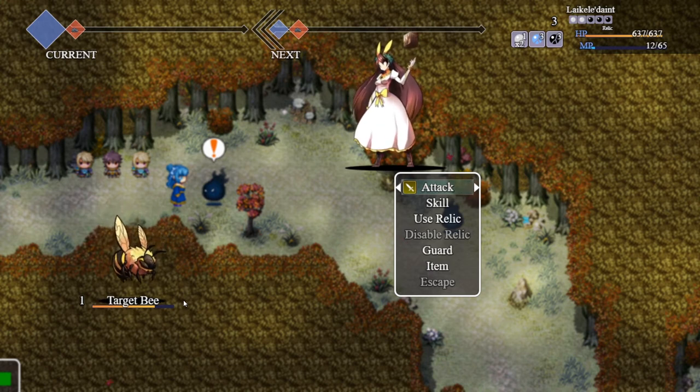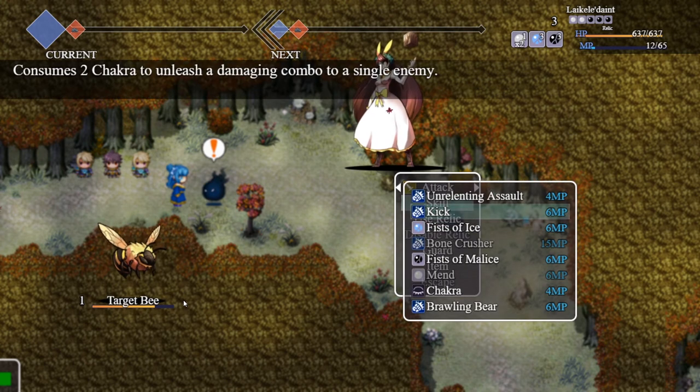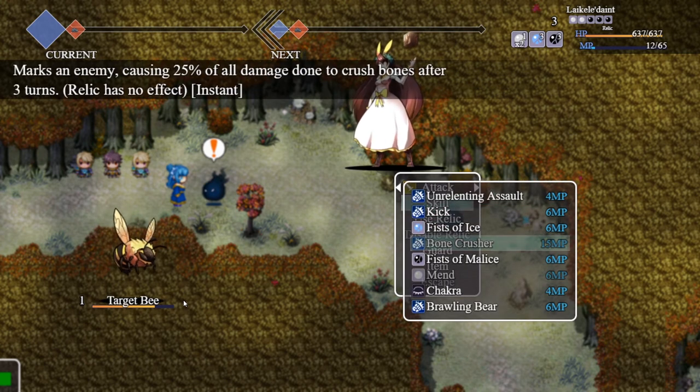As you can see, Monk is all about buffing your auto-attacks, and then using Bone Crusher as a debuff on the enemy when you're fully buffed up. Use the highest damaging abilities you can. This is a great time to have other classes that have buffs, such as Bards — in further videos we'll show other classes that can buff. Stack all your buffs on your Monk, and then on those three turns just go as hard as you can, and Bone Crusher will deal 25% of all damage done.